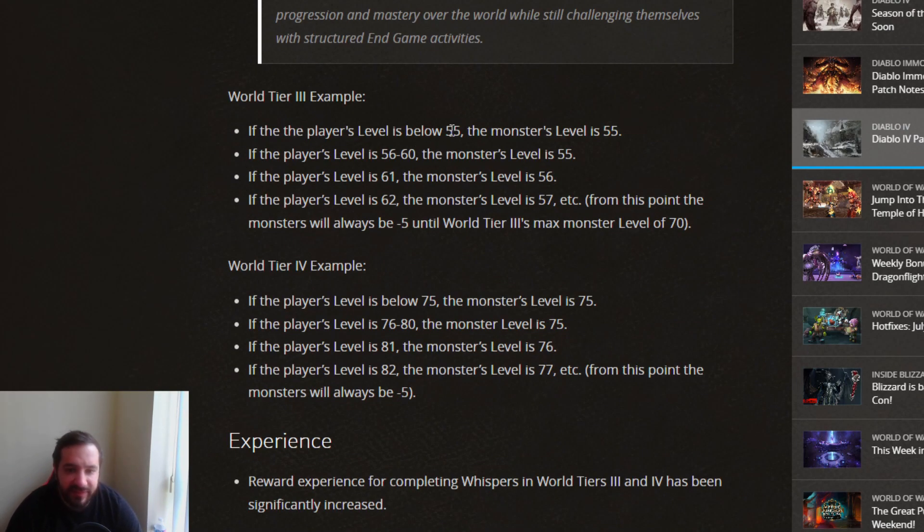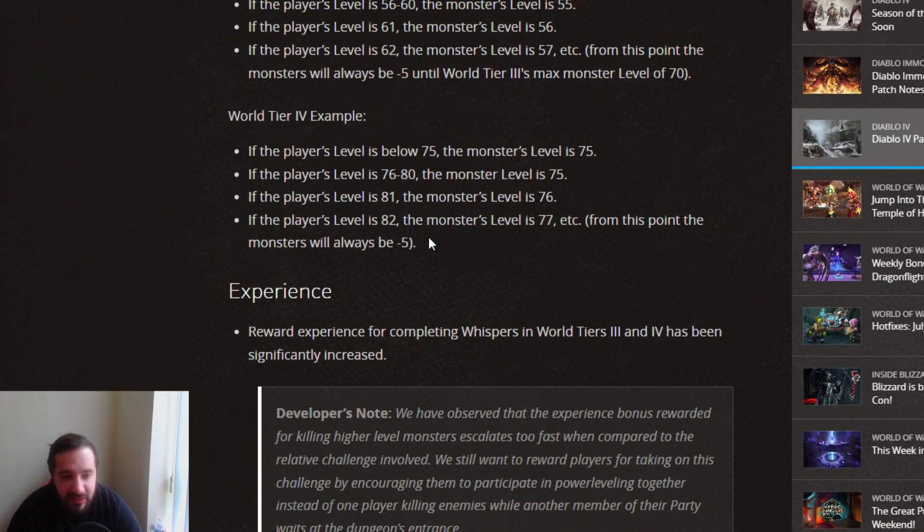For World Tier 3, if the player's level is below 55, the monster level is also 55. If you're above 60, the monster level is 56, and then it starts moving up with you, up to a maximum of level 70. For World Tier 4, if the player's level is 80 or lower, the monster is level 75, and then it moves up respectively by one with you, staying minus 5 up until level 100.